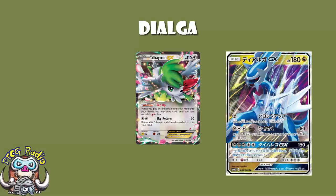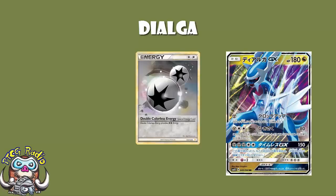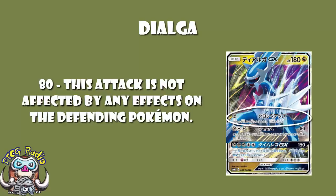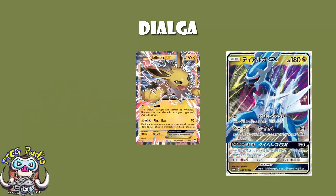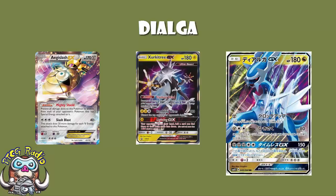The second attack here is also pretty interesting, but it has a very niche use. For a Metal and a double colourless — which means you can use double colourless energy to pay the cost here — you get to do 80 damage, and it's not affected by any effects on the opponent's active Pokemon. This is really quite handy. Let's say you take something like a Jolteon EX: Jolteon EX uses its Flash Ray attack, and then it cannot be touched by basic Pokemon the following turn. That's really annoying, but Dialga goes completely through that and just attacks it anyway. This will also work really well for something like Zoroark GX, that cannot be affected by anything that's got a special energy attached — even if you put a double colourless energy on Dialga, you can just hit straight through.